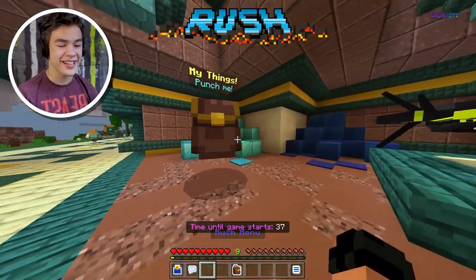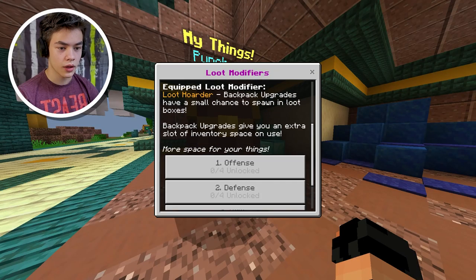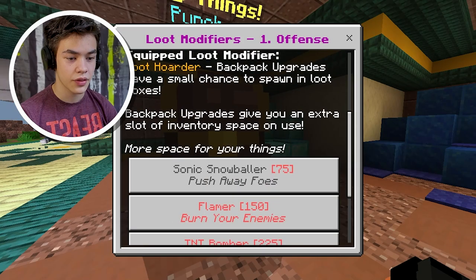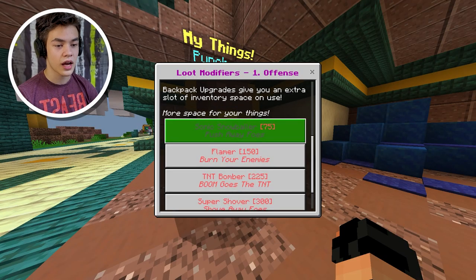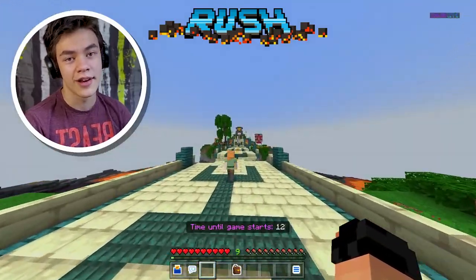I'm going to check my things — loot modifiers! What are these? Can we unlock anything? I currently have 40 rush tokens. I'm going to go for offense. We need 75 tokens. Anyway, we don't have enough for that. We just need to keep winning more games and then we'll have enough.